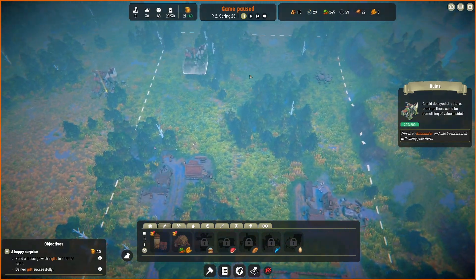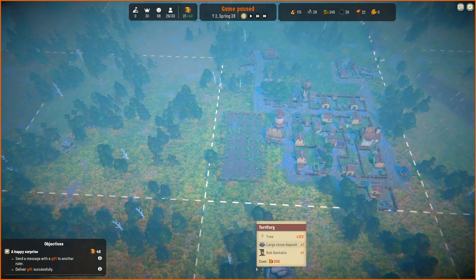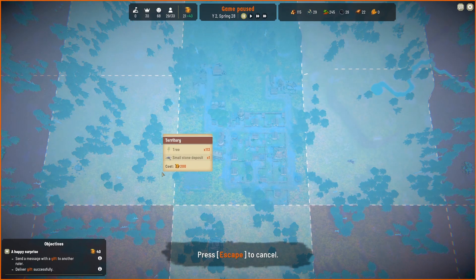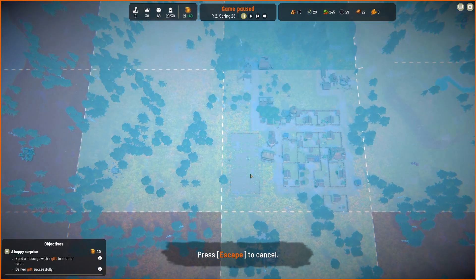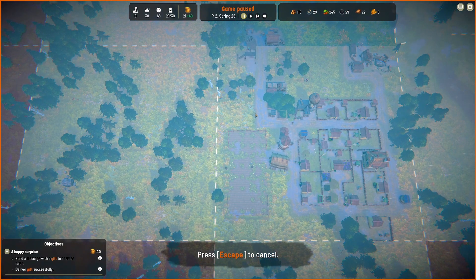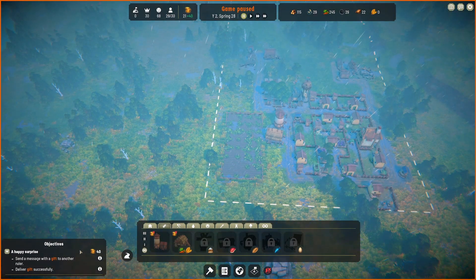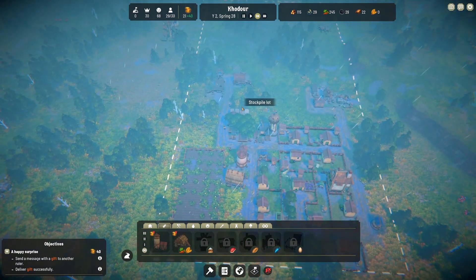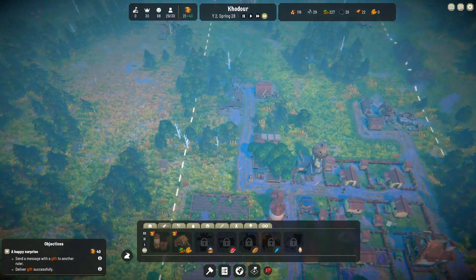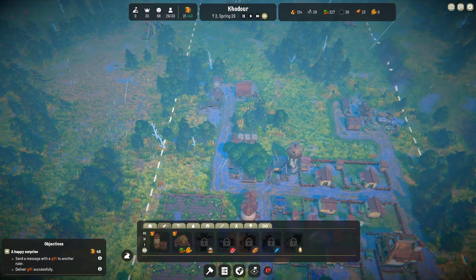I'm thinking we'll probably build the farm like over here somewhere, kind of out of the way. I kind of want to buy this land so they can be adjacent to each other, but it costs 200 gold — pretty expensive. We could squeeze it in here though. It doesn't have to be the biggest farm. We'll get this quest out of the way first. As soon as we have 50 gold, we can get that initiated — I think it takes seven days to finish.